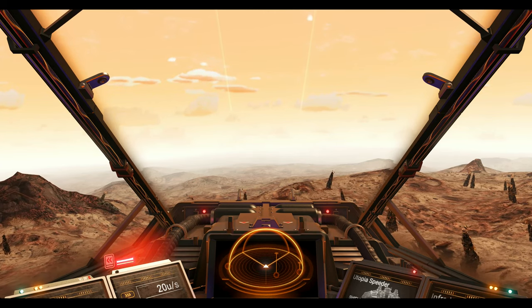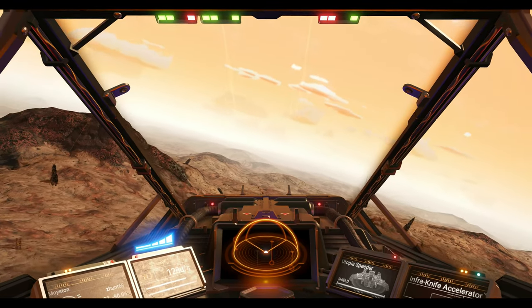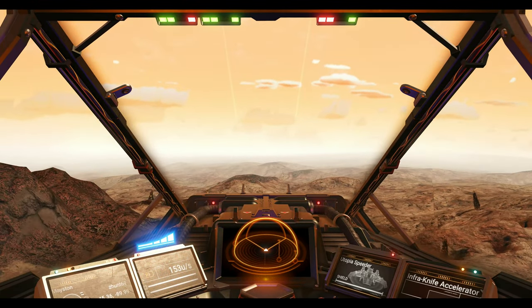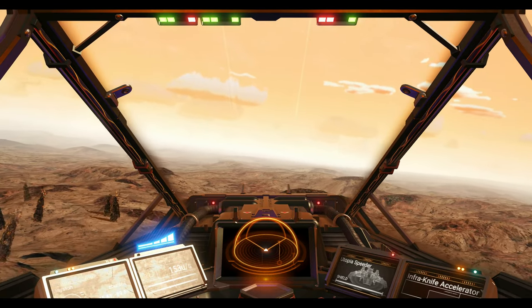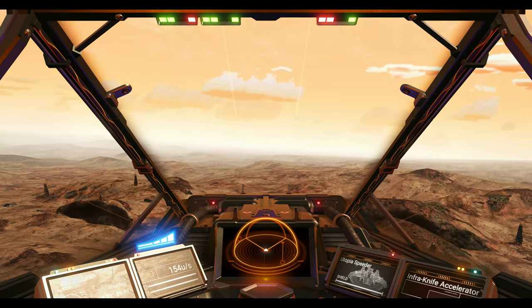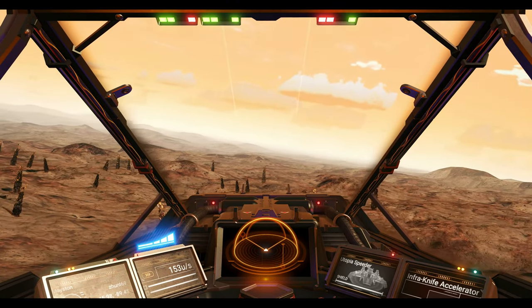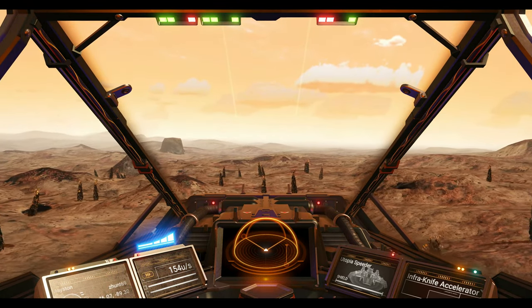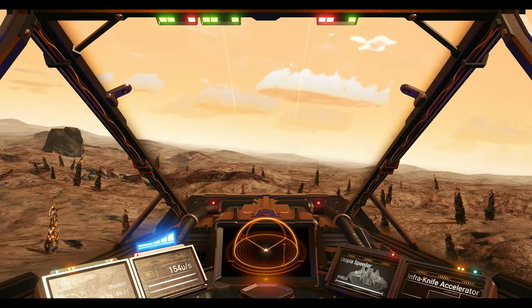If you have a Sentinel ship, it will go all the way down to zero units per second — that is not a glitch, that's just what Sentinel ships do. They hover just above the ground. Classic ships, and all ships up until the Utopia Speeder, cannot do that. Only Sentinel ships have that hovering behavior.